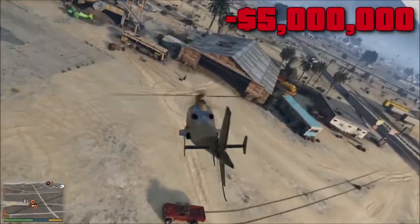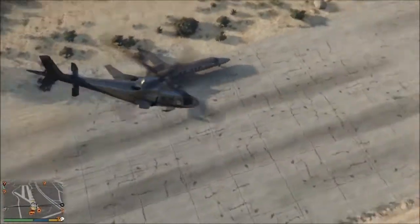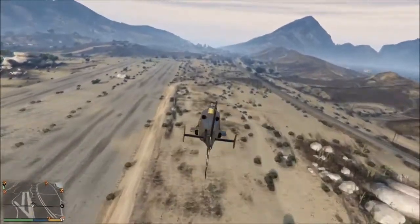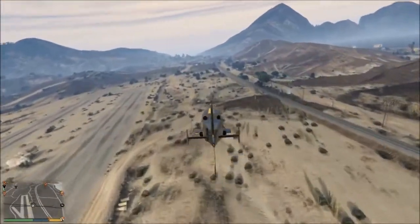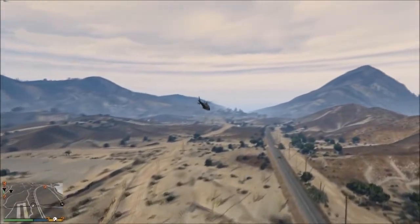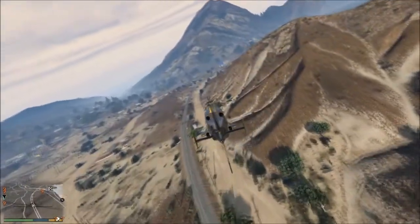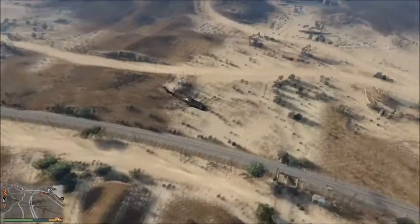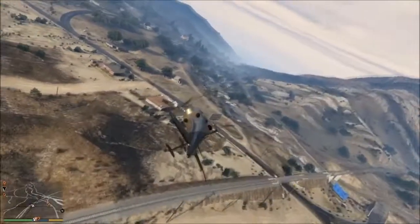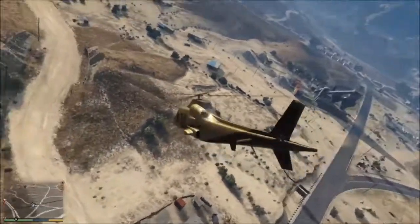At number five is the Swift Deluxe helicopter, coming in at five million dollars, which is obviously a big negative. It comes with a gold exterior and a nice interior with Corinthian leather. Like the Luxor Deluxe, if you get the Swift Deluxe on current gen and PC, you can drink champagne and browse the internet inside. Stat-wise, the Swift Deluxe is no better or worse than the regular Swift helicopter, and the five million dollar price tag is the main reason it's at number five.